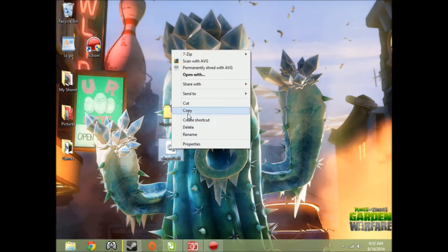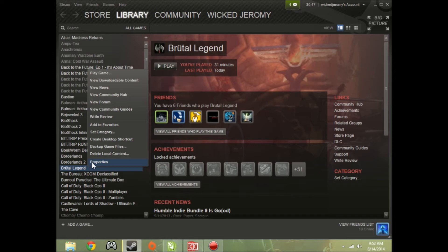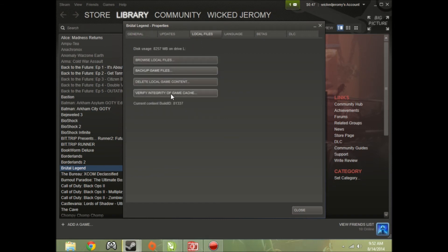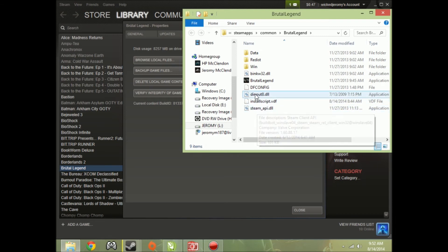Copy it from wherever you saved it, then open up Steam — you're going to have to do this for each Telltale game that you have. Right-click, click Properties, then click Local Files, then click Browse Local Files. Then paste the dinput8.dll file into each game folder for each Telltale game.